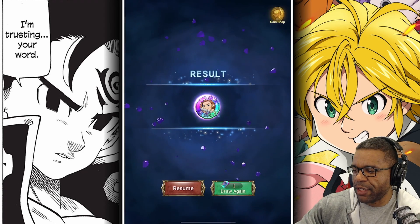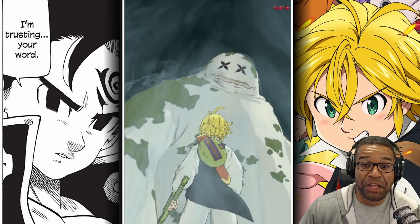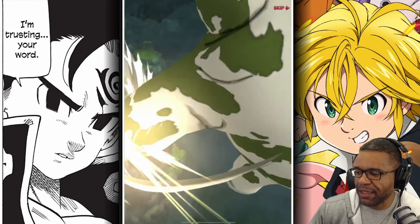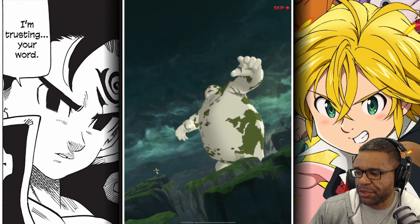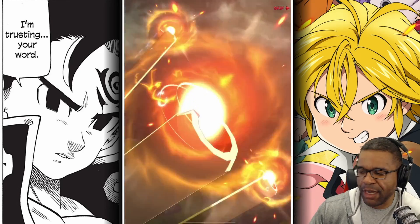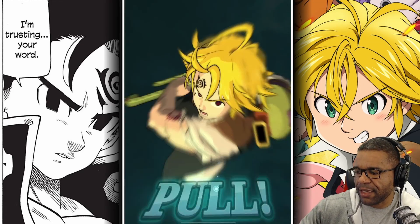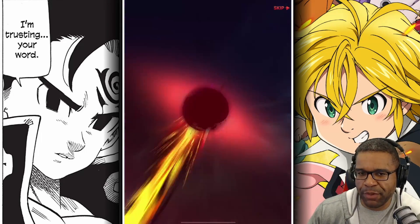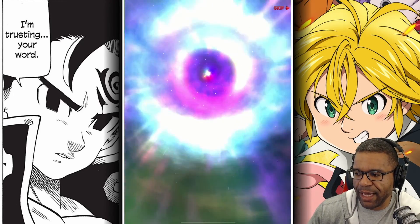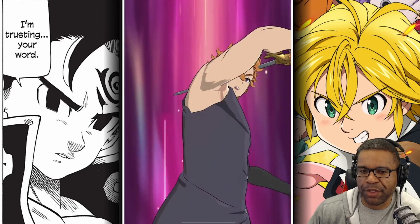Let's go ahead and draw again. Let's see what kind of animation we got going on here. We've got to push them back a little bit — whoa, what is this? This is a little bit different. I hope this means we get the top unit in the game. I think I was watching one of Nagato's videos and he was showing an animation with Escanor that was out on JP, and I was like 'oh that's so cool.' I hope they could do that for multiple units, just not Escanor.